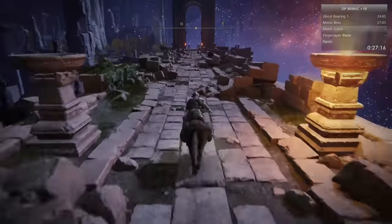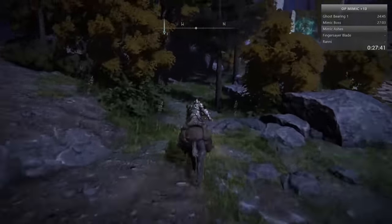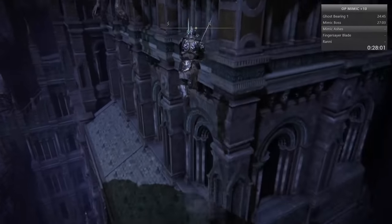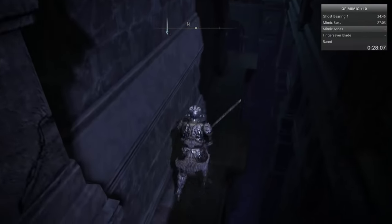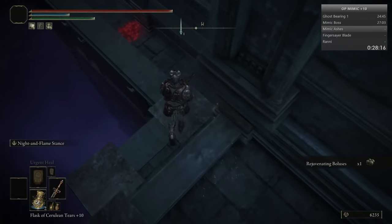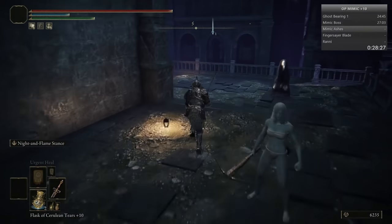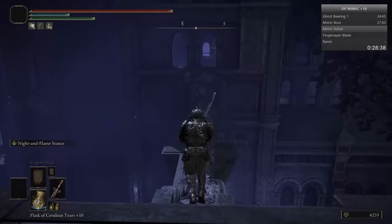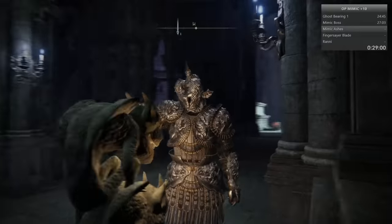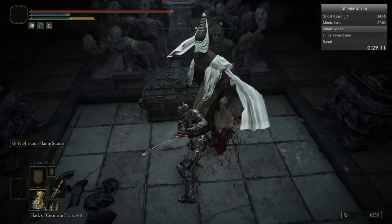Once you've killed the boss, head across this bridge - it's more like a giant wall actually. Heading to this area, there should be a Mimic thing singing. Head through the city - I'm gonna slow it down a second just to show you the platforming. You don't really want to fall off here, but there is a Grace just before, so not the end of the world. Head across this rooftop here and ignore these guys - waste of time.